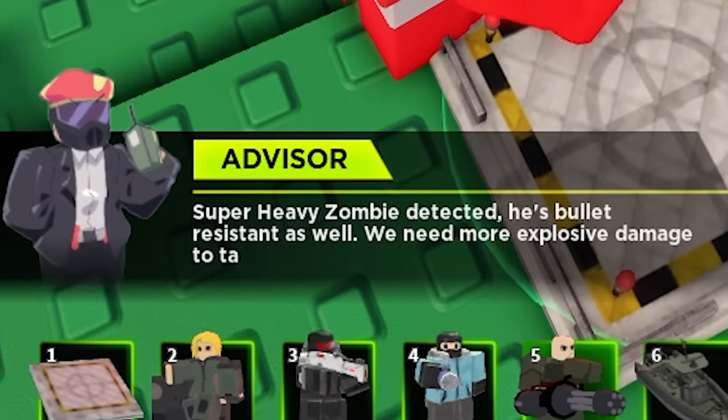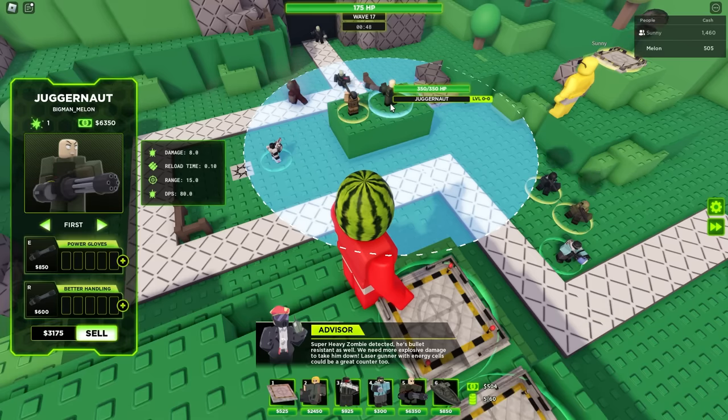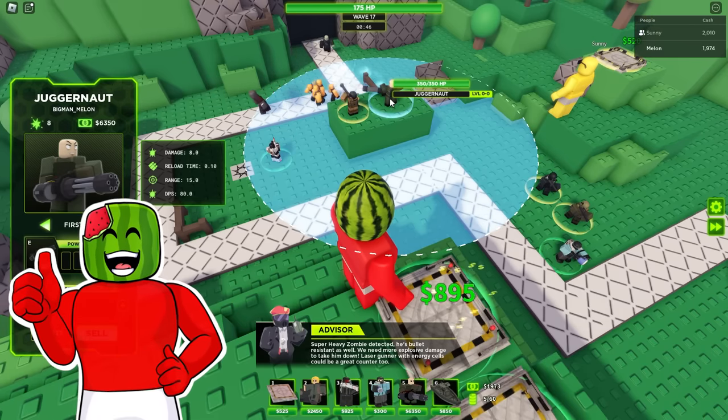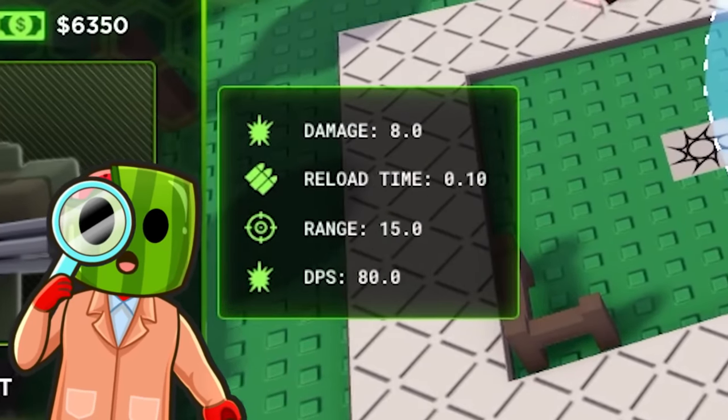Super heavy zombie detected. It's okay — we have explosive bullets and he is getting melted. Now we've got our juggernaut, bro. Let's go. 80 DPS, dude — he is crazy.